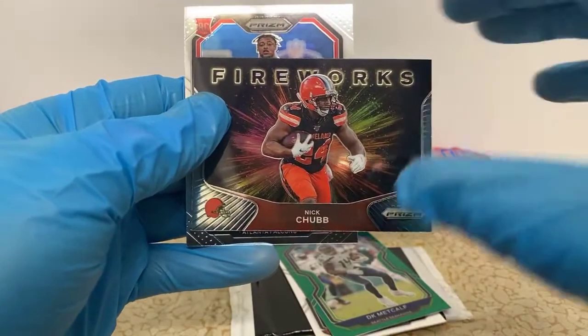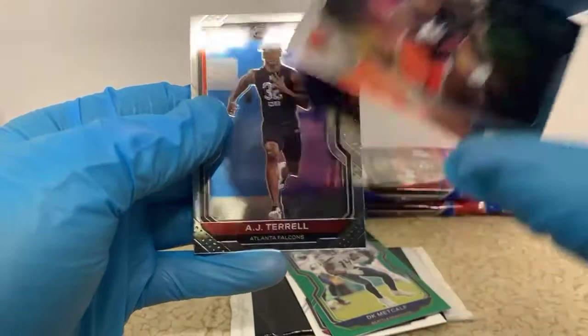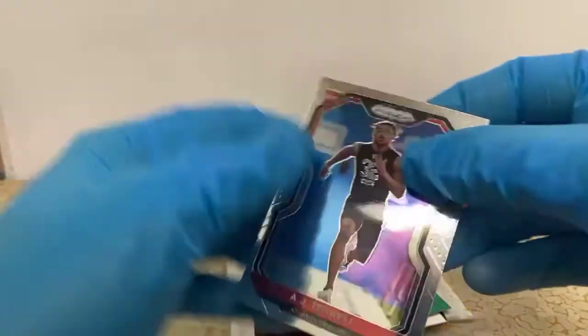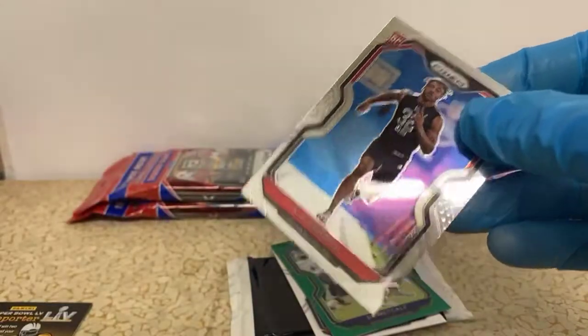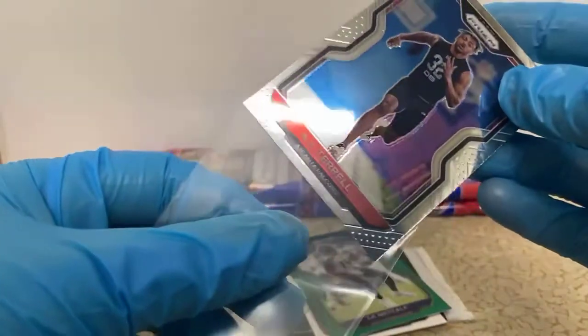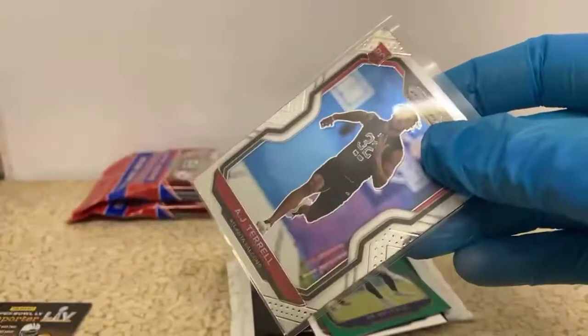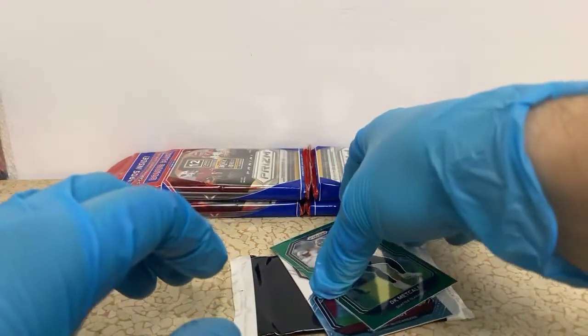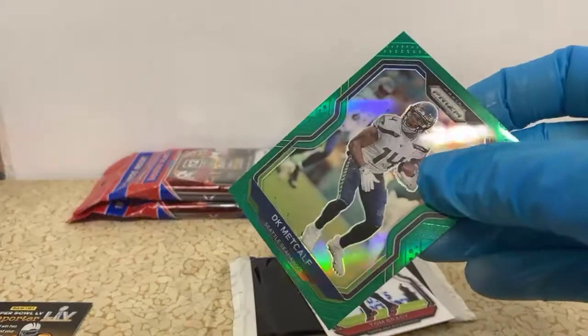We got Nick Chubb Fireworks for the Browns. There he is — a little AJ Terrell base card for the Falcons. We got to give it some immediate love, because it was a personal request at the beginning of the video that we pull some AJ Terrell cards.